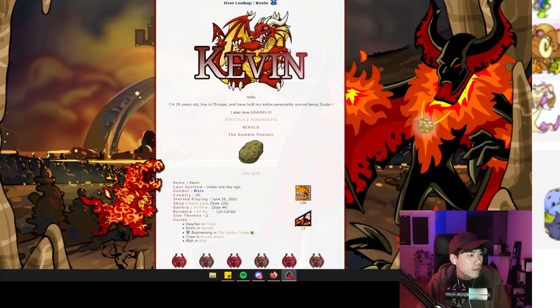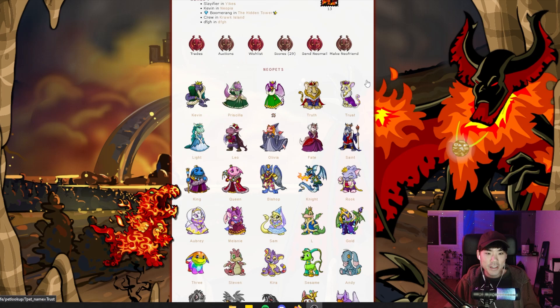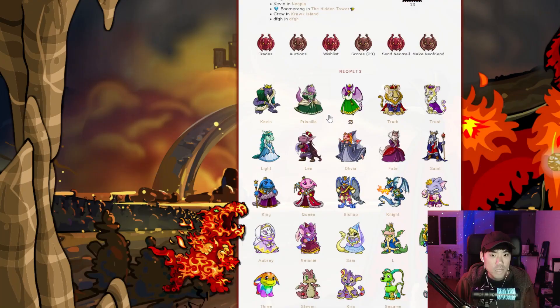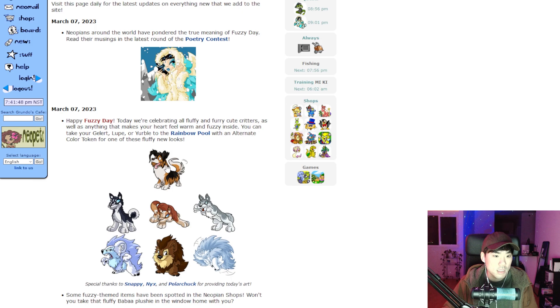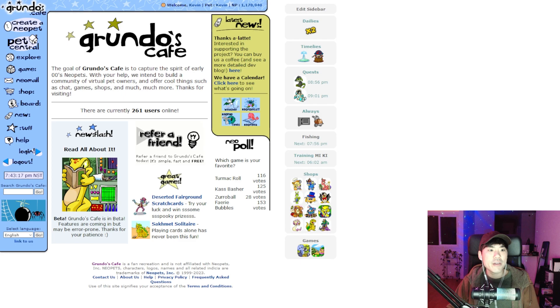I'll show off my lookup a bit — shout out to Aisha for helping me build this out. One of the coolest parts of Grundo's Cafe is the customizable user lookups and pet lookups. We can have actual coding on our user lookups and make them all personalized. I've had a lot of pets painted over the last few months — they've definitely made pet painting and creating expensive pets much more accessible. New pets are being released so consistently too — look at this brown Grarrl with its alternate version. I want one!